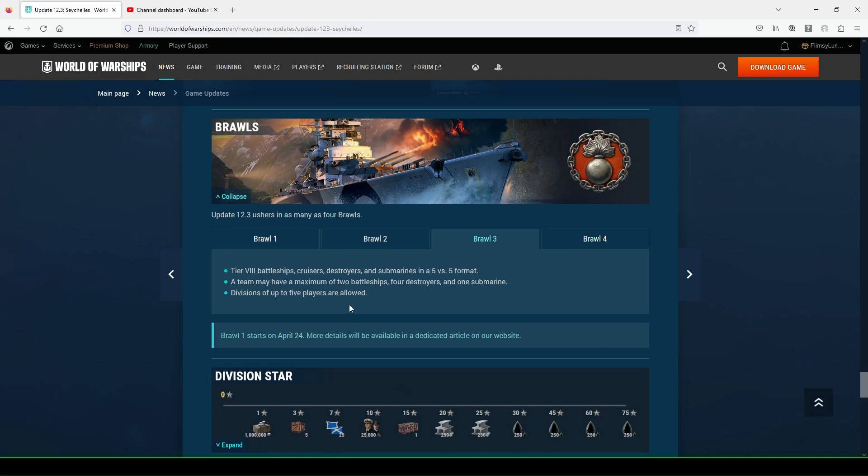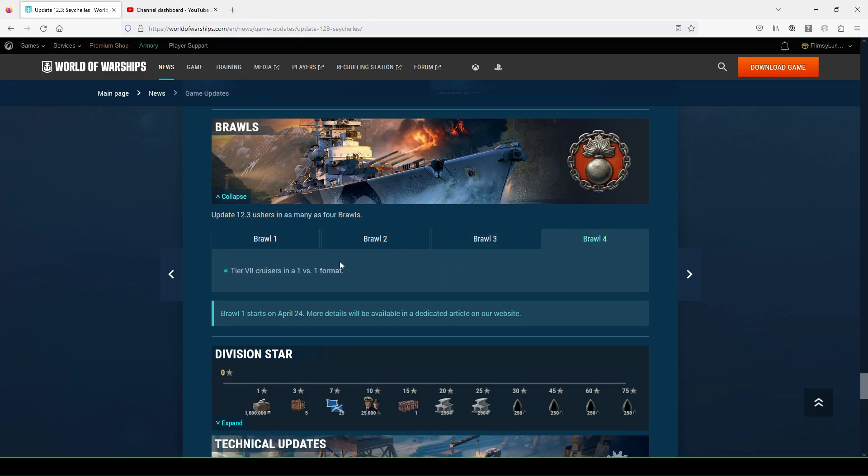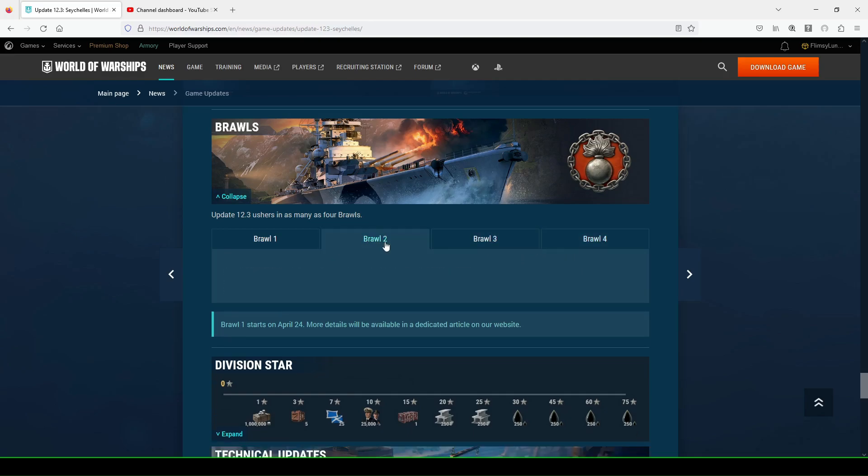Brawl 3 is tier seven battleships, cruisers, destroyers, and submarines in a 5v5 format — almost like a smaller ranked. Each team may have a maximum of two battleships and one submarine, with divisions up to five players allowed. That could mean a clan versus a team with no divisions. Brawl 4 is tier seven cruisers in a 1v1 format. It's interesting seeing things mixed up.